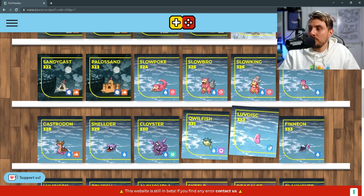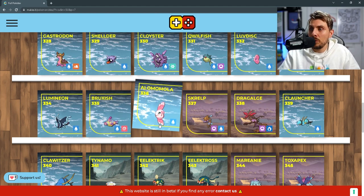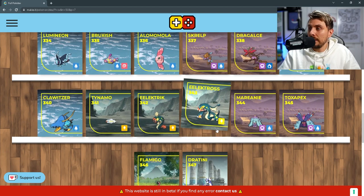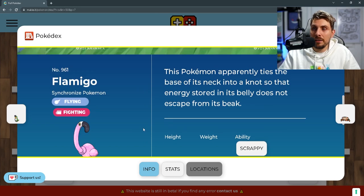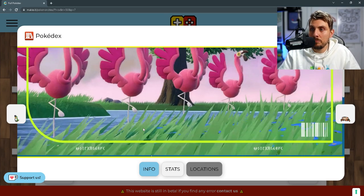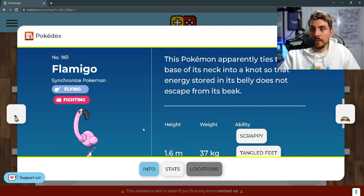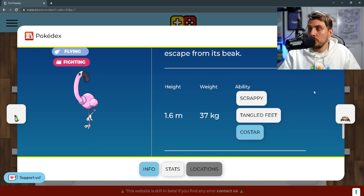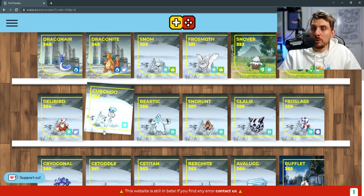Cloyster, Qwilfish, Luvdisc, Finneon, Lumineon — then Bruxish is in there as well as Alomomola. The Dragalge line, the Clobbopus line, and Electross line. The Toxapex line, and then a brand new Pokémon in Flamigo — a flying and fighting type available pretty early in your playthrough, definitely a strong option. It has the ability Scrappy, Tangled Feet, and the hidden ability Costar as well. You get the Dragonite line returning as well as Frosmoth, Abomasnow, and Delibird.